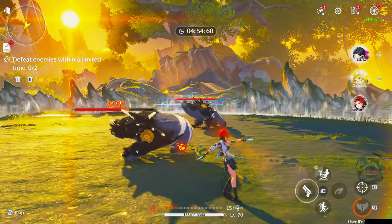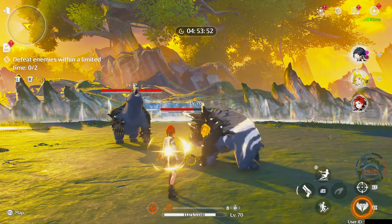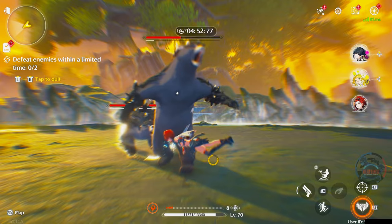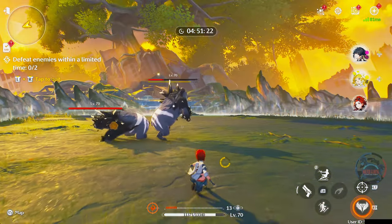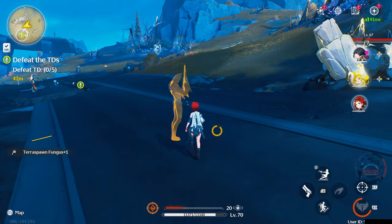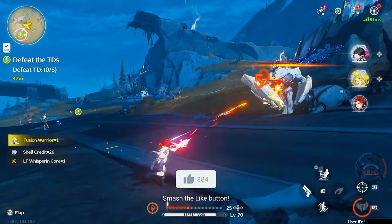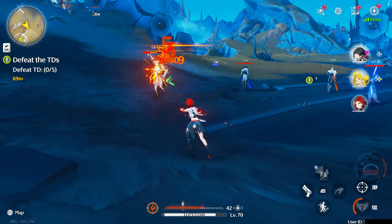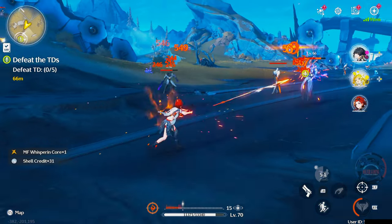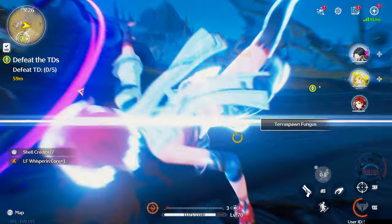Playing as Chixia would be challenging at first because most of her damage comes from her counter move. To initiate a counter move, you must successfully dodge the enemy's attack first, then quickly follow up with a regular attack. Chixia does a crazy amount of damage if you spam this counter move. Her regular attacks are pretty strong if you finish the 3-hit combo. However, her daka daka skill is also insanely useful for clearing out multiple enemies. Just make sure you follow up with a regular attack after expending all of the daka daka bullets to deal major damage with that final shot.